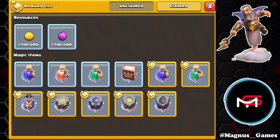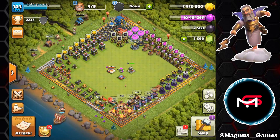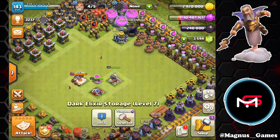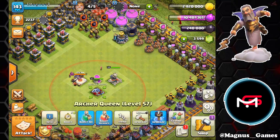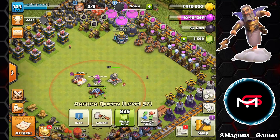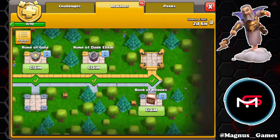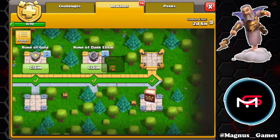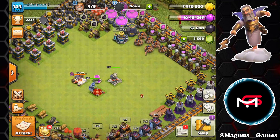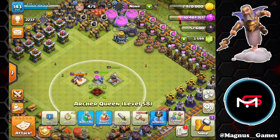Looking back in the season pass rewards, we also have a book of heroes as well as these runes — we want to collect those. We're going to spend the dark rune and update our Queen to level 58. Then we're going to collect the book of heroes from the season pass and use it on her right away — level 58.